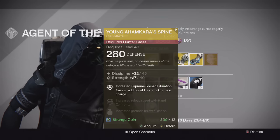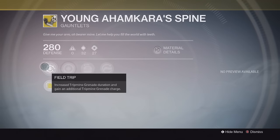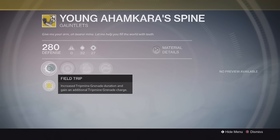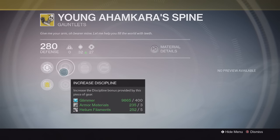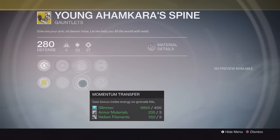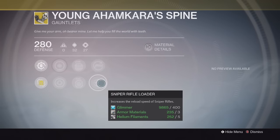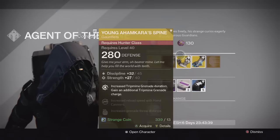For the Hunter we have the Young Ahamkara's Spine gauntlets, Year 2. This one has increased Trip Mine grenade duration and you gain an additional Trip Mine grenade charge, so you get two Trip Mines — even better than Year 1 and they last longer. It also has increased Discipline and Strength, increased grenade throw distance, bonus melee energy on grenade kills, and faster reload for hand cannons and sniper rifles.